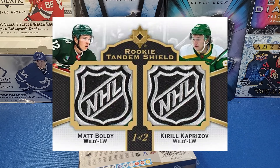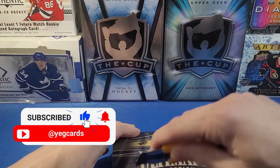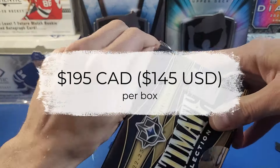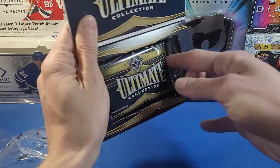Why don't we dive right into this? I probably missed a couple of cards on the checklist, but let's get into it. Ultimate is a bit of a hit-or-miss product. I picked this box up for around $145 USD — that's just kind of what they're going for. I wouldn't say it's high or low, but I wouldn't be surprised if it came down a tad.